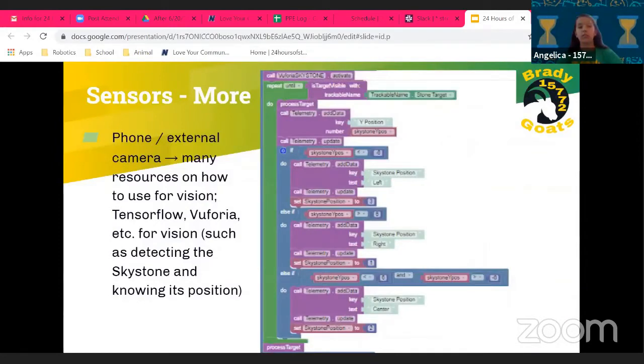You can also use the phone camera or an external webcam for vision. There were many resources this year for detecting the Skystone using TensorFlow, Vuforia, etc. It's helpful to know the position of what you're detecting — the X, Y, and Z values. For example, in autonomous, knowing the Y position tells you whether it's the left, right, or center Skystone, so you know what actions to take to get it.